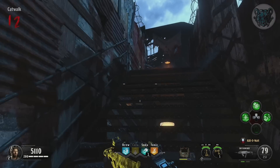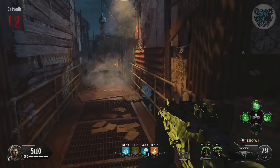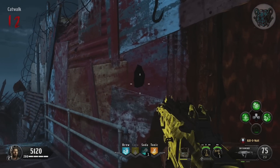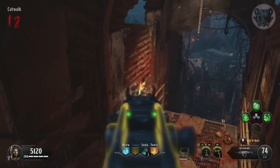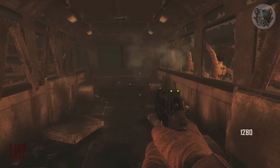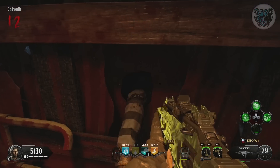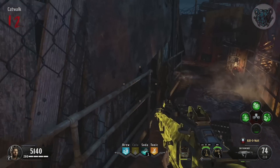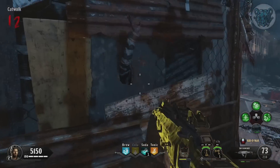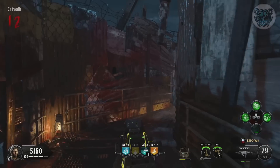That brings me to the catwalk arms easter egg on Blood of the Dead. The catwalk has zombie arms that swipe at you when you cross it, and if you damage the arms they retract for the rest of the round. This easter egg is said to have a reward if the arms are shot in the correct order. The reward could be the hands disappearing for the rest of the game, or possibly dropping something — maybe a power-up for free.